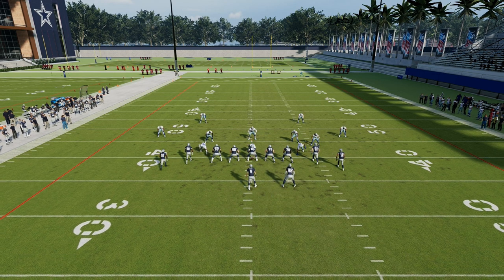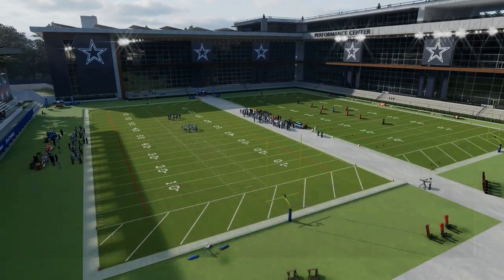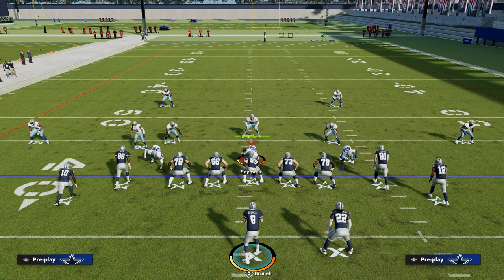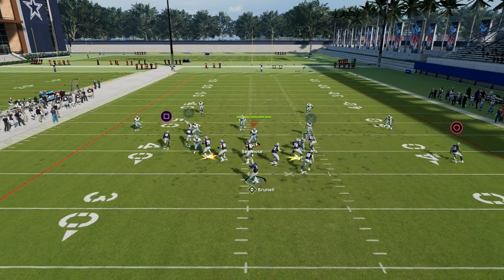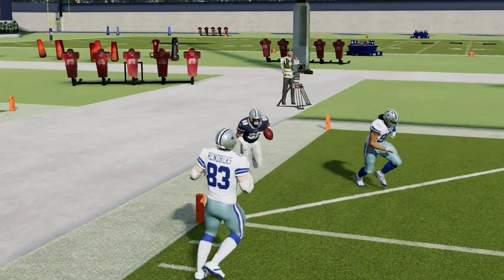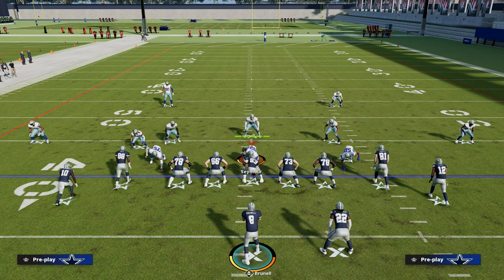If they are running zone drops, I want to show you a play that a lot of people don't know when and why to use — this is Drive Corner out of tight. You can use this to attack a double flat coverage. Run it the same way: streak Tyreek Hill, drag Owen Daniels, slant Chris Olave. Now that deep corner route will run past 30 yards and you'll bomb the Cover 2 coverage over the top for a touchdown. This is how you run the sale concept to perfection. Tide is one of the most critical concepts to have in your offense, and if you can master it, you're going to be really good at the game. Make sure to join the Patreon in the description — $10 gets you access to all of our Madden 23 offensive and defensive e-books.